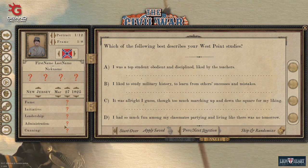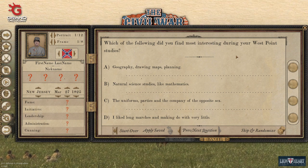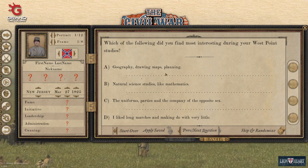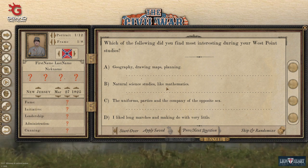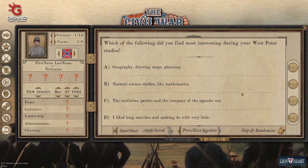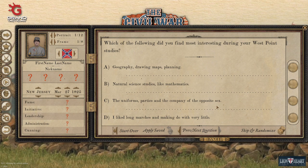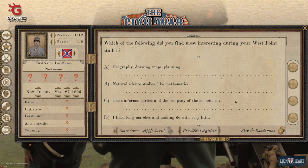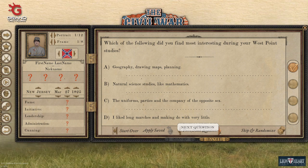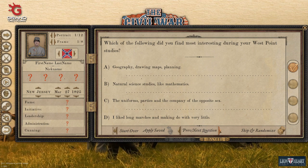Which did you find most interesting during your West Point studies? Geography, drawing maps, and planning is obviously going to be initiative and cunning. Natural sciences like mathematics will be more administration. Uniforms, parties, and the company of the opposite sex gives you more fame but also a higher chance of negative personality traits. Long marches and making do with very little is going to bump up your leadership, and it also has a chance of giving you the infantry background — good if you want to play as an infantry brigade commander.